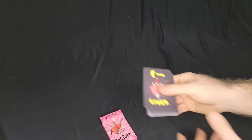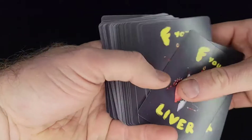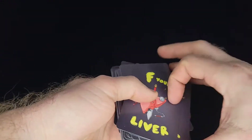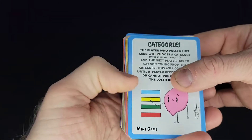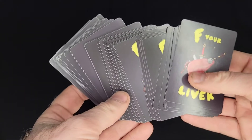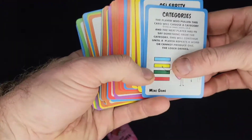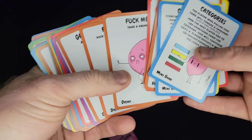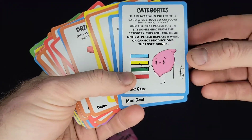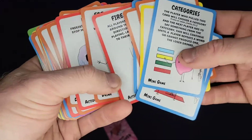So here we have a card game called F Your Liver. This is a drinking game. I don't drink, but that's okay. If you drink, your liver is screwed because this game is designed to basically get you drunk and send you to the hospital. So let's see what's going on. You take turns playing these cards, and each card does a round of nastiness to your liver.